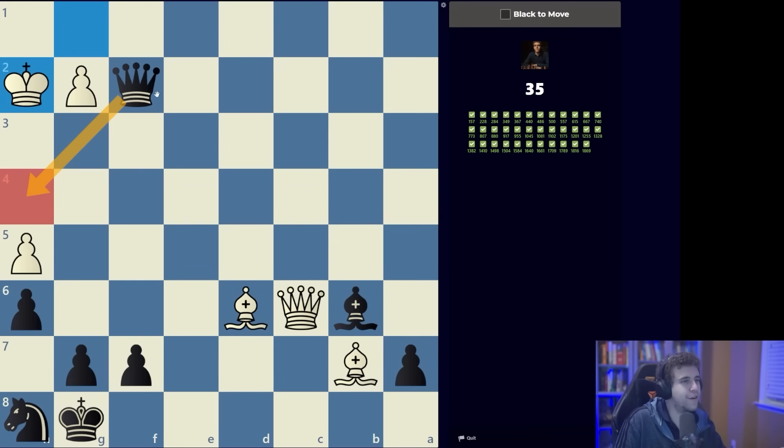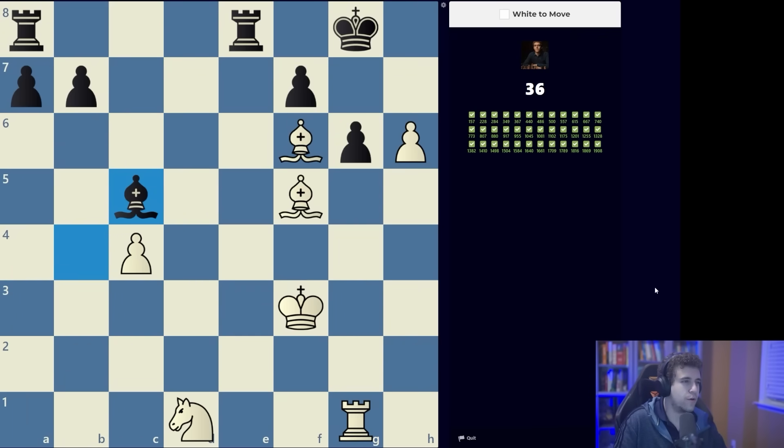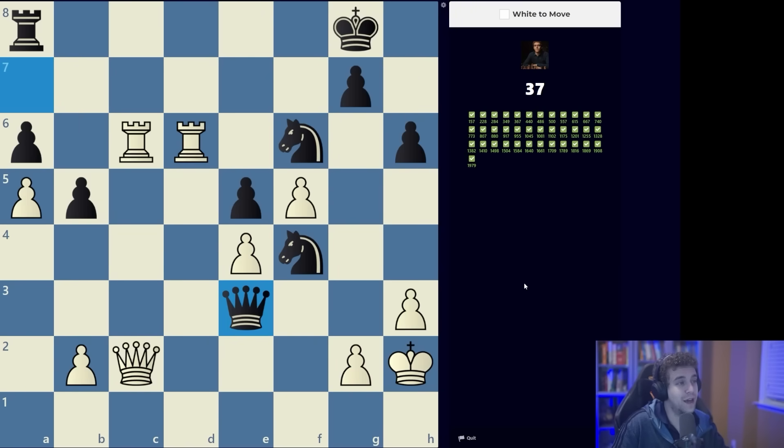This is a mating pattern everybody should know. When I see this bishop on f6 I'm immediately thinking about a rook appearing on h8, but for a rook to appear on h8 the h-file has to be opened up — and for the h-file to open up we have to give away the pawn and then get our rook to h8.